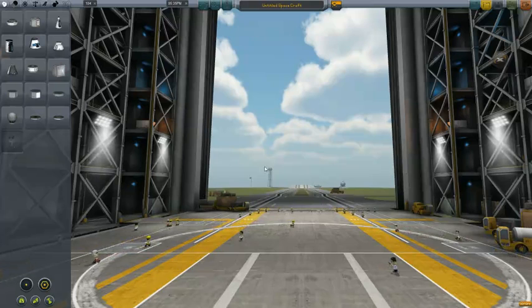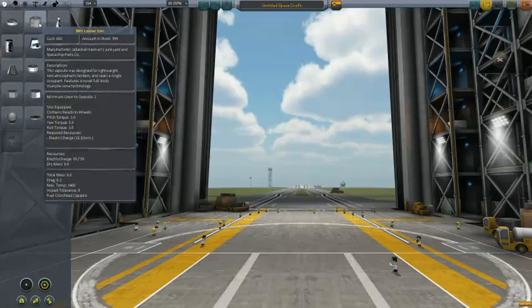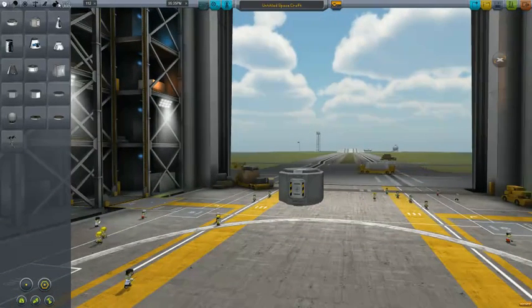So this first video I'm going to teach you pretty much how to build your rocket and make it so it can actually leave the launch pad. What we want to do is leave the launch pad, drop our engine and fuel, and land safely. So we're going to pick the lander can, which is meant for landing, go figure.